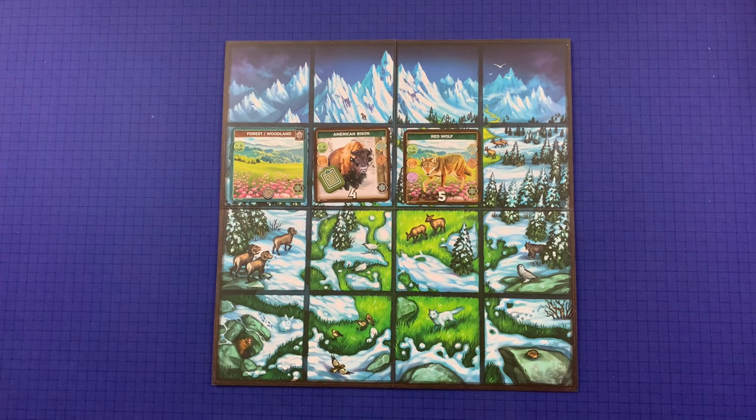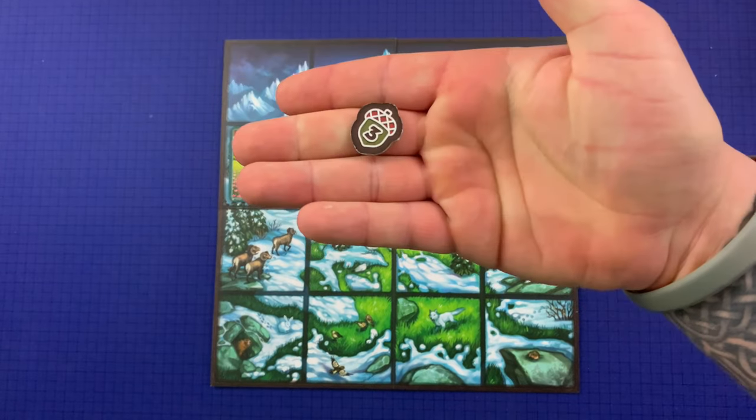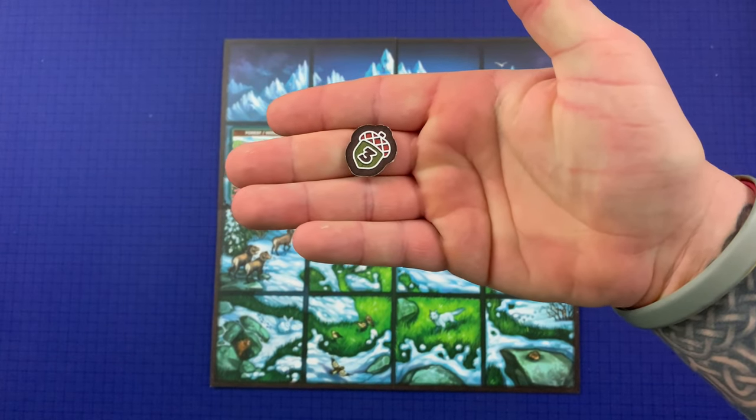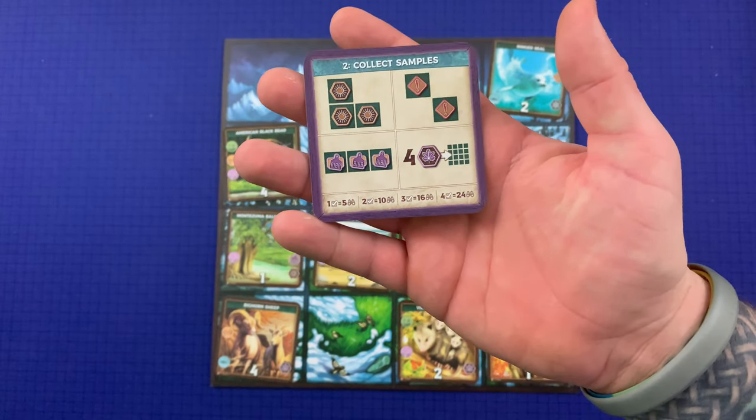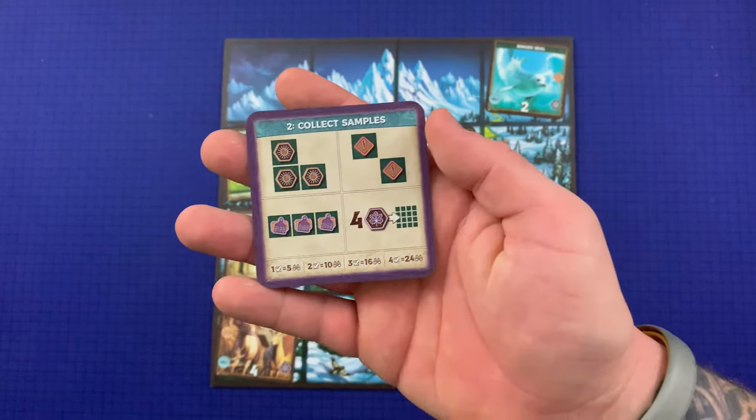After scoring your ecosystems, gain one point for every three synergy tokens you still have. Completing your secret objective can also lead to big points at the end of the game.